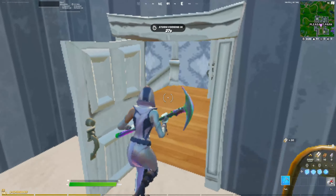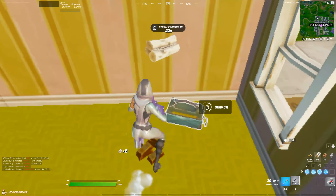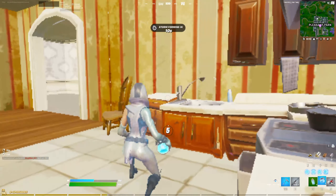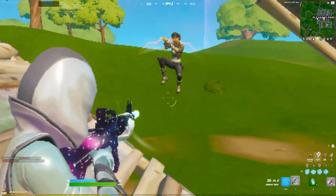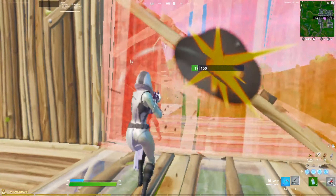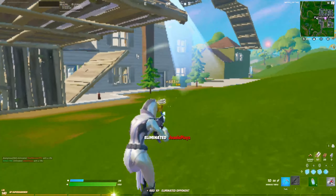I'm not finding any guns in this house — this is so unfair. There we go, I got an AR. I'm not too good at these though. Alright, there's somebody right here. There's somebody in this house, let's push them. Our first kill!